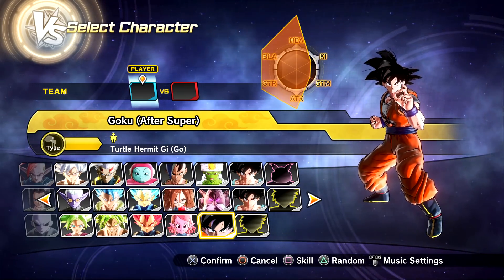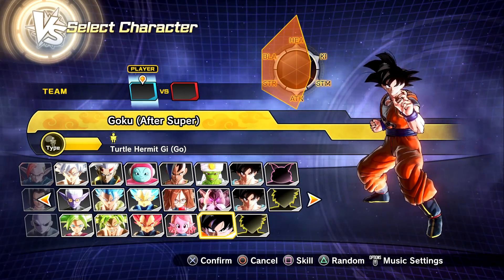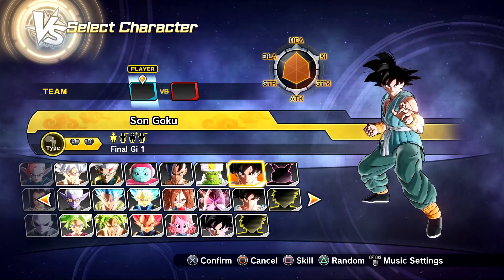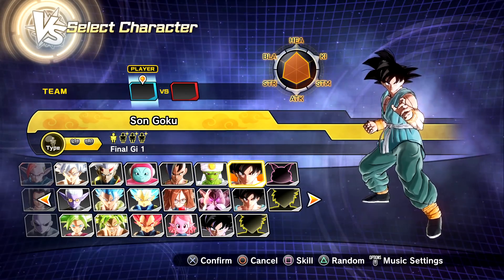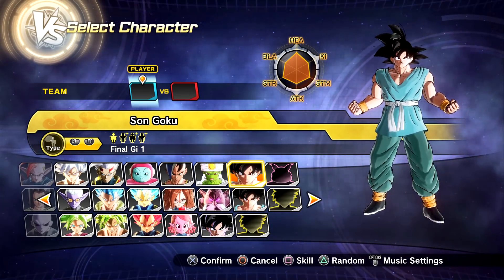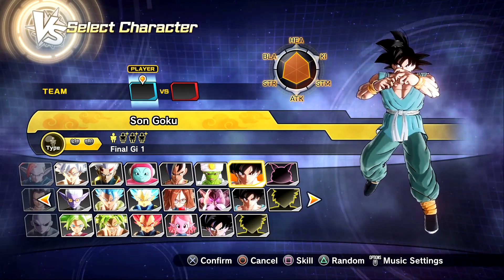Welcome back to another Xenoverse 2 video. Today we have a brand new End of Z Goku created by Kaito Kid, also known as Man-Q. A massive shout out to him because he said this is his final Xenoverse 2 mod, so he decided to go out with a bang.